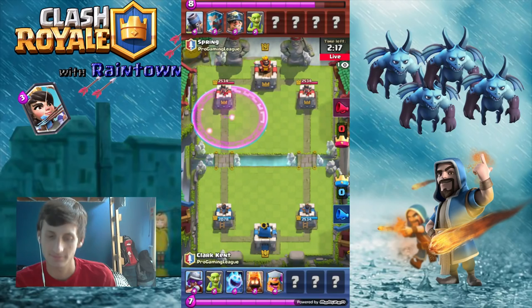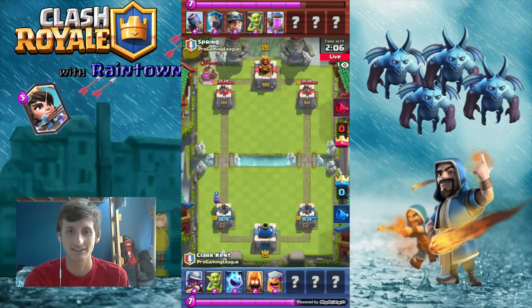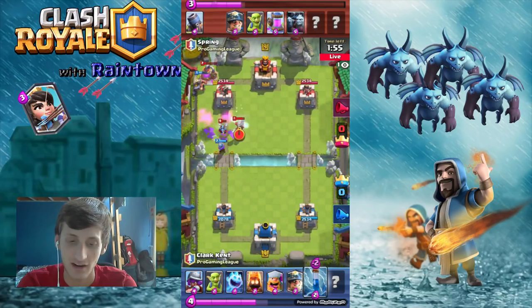Clark Kent's running a nice different deck, which I like to see. Spring is probably just running a variation of Mortar. Drops a pump, Clark drops another Musketeer. This kind of surprises me — this means Clark does not actually have a pump. He's not usually known to not run pumps. Ends up pulling out a Miner Ice Spirit, going to get some really good damage down on that pump — take it out.